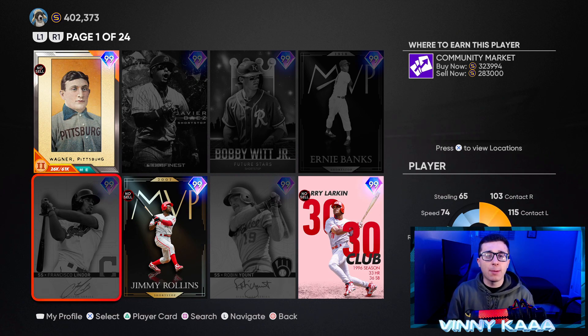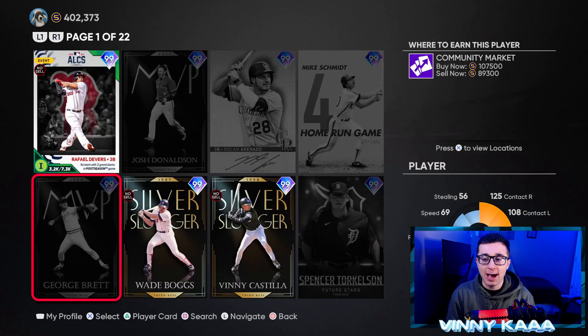We will have to see who they drop — maybe a 99 Derek Jeter coming soon. Best shortstop of all time. Just kidding. As a Yankees fan I would love to see that card though — that would be absolutely awesome.